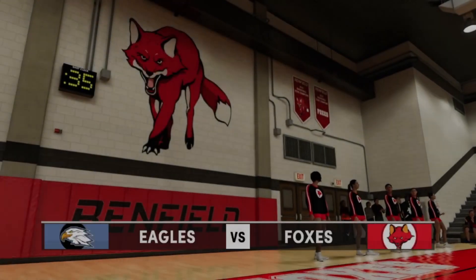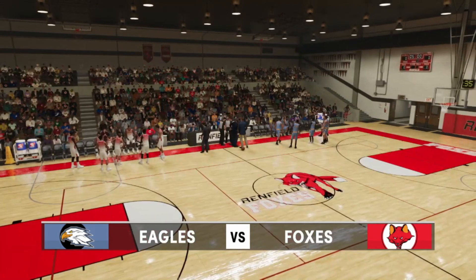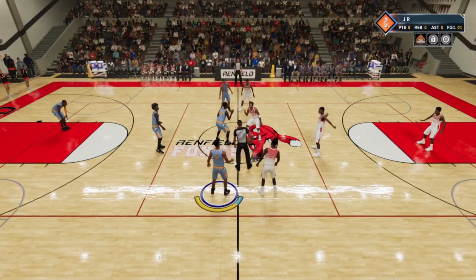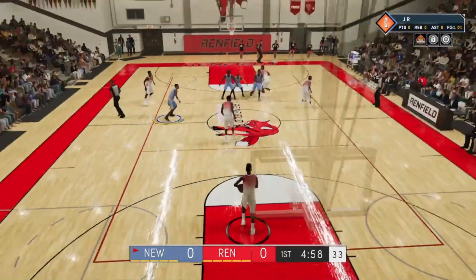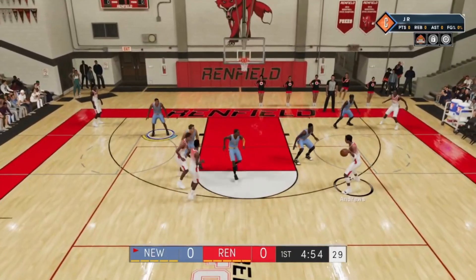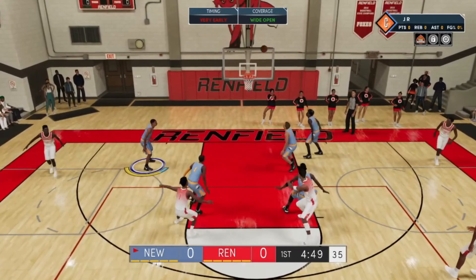All you guys want to do is load up the game you're currently in, then ball out and get as much badge progression as you possibly can. If you're doing this on a new player, in my opinion it's best that you work on your shooting. Because the difficulty is so low, you can use this glitch to get whatever shooting badges you want — Range Extender, Hot Zone Hunter, or whatever the case may be.